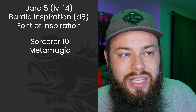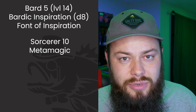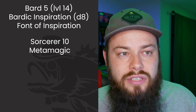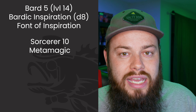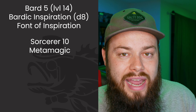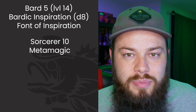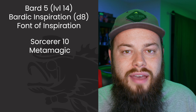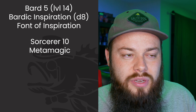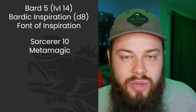At Sorcerer 10 we get another Metamagic option — pick whatever fits. I already have Quicken and Extended. Extended Spell is specifically great for Aid: cast it at your highest slot before a long rest, and when you wake up eight hours later you still have eight hours of that HP boost remaining while having recovered the sorcery point. Subtle Spell is also incredibly versatile and worth keeping.